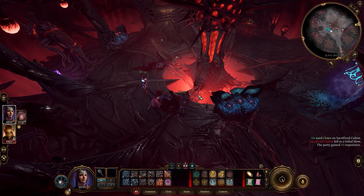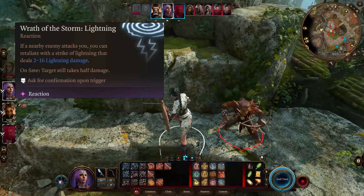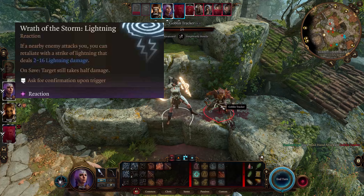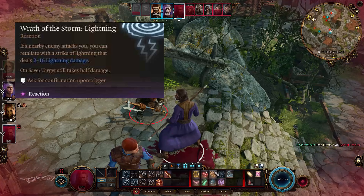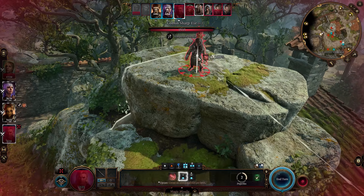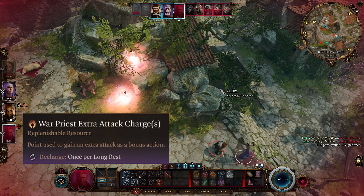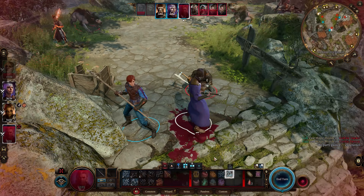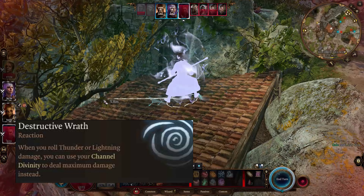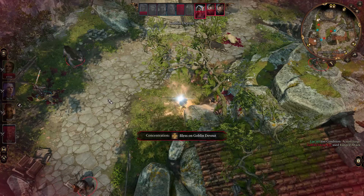At 1st level, a Tempest Domain Cleric gains Wrath of the Storm — a powerful ability wherein the Cleric can use his reaction to creatures within 5 feet of him to cause the creature to make a dexterity saving throw. The creature takes 2d8 lightning or thunder damage on a failed saving throw and half as much on a successful one. You can use this feature several times equal to your Wisdom modifier. A War Domain Cleric at 1st level gains the War Priest feature, where a Cleric using his attack action can make one more weapon attack as a bonus action. At 2nd level, Clerics gain Channel Divinity. A Tempest Cleric gains Destructive Wrath — when you roll lightning or thunder damage, you can use your Channel Divinity to deal maximum damage instead of rolling. This ability is very powerful when combined with a Sorcerer or Wizard specialized in casting lightning or thunder spells.